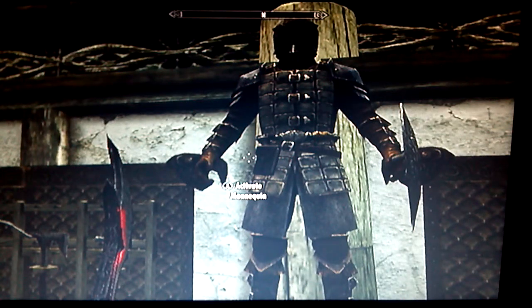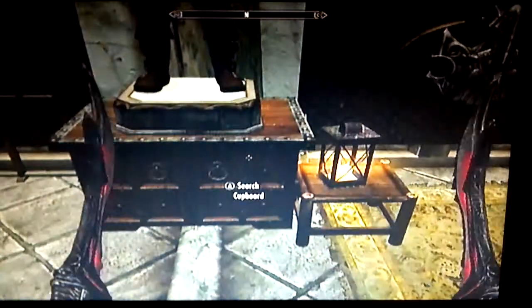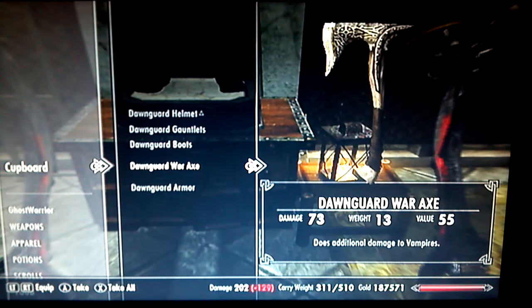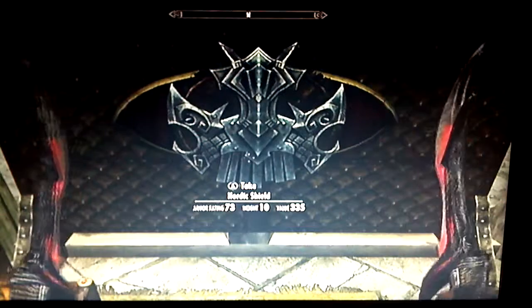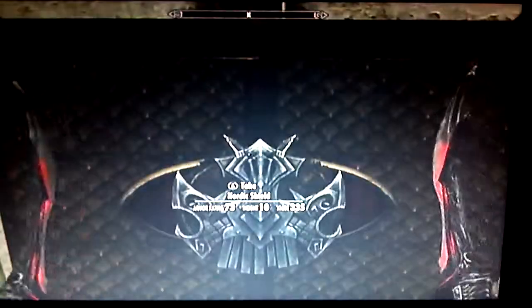Over here I have my Dawnguard stuff — Dawnguard heavy armor, shield, full helmet, boots, and heavy gauntlets. Then in the cupboard I have my Dawnguard helmet, gauntlets, boots, and war axe, which does additional damage to vampires. Then my Nordic shield, which I think looks pretty sick — I like the way it looks.